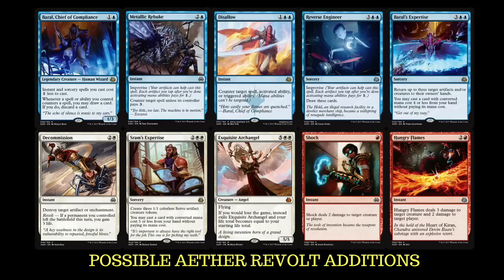Sram's Expertise was my promo card at the pre-release. You create three 1/1 Servos, then you may cast a card with a converted mana cost of three or less from your hand. It does cost four. People were talking about dropping a Gideon with it — I can't see doing that, but we could cast it, get some blockers, get some Servos, and then play a Declaration in Stone, Anticipate, something along those lines. We do run counter spells so it won't hit much else, but we'll have to wait and see.